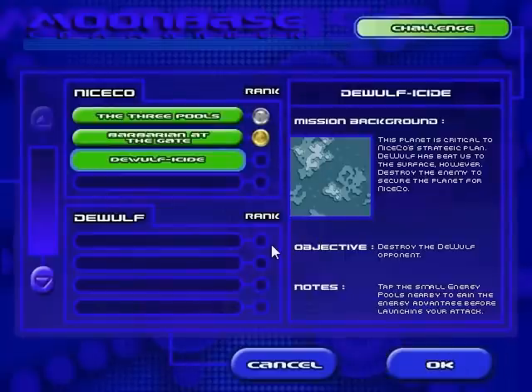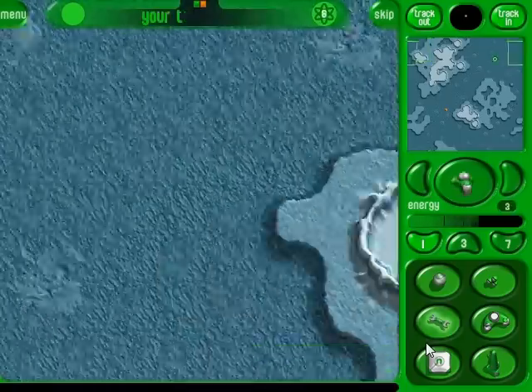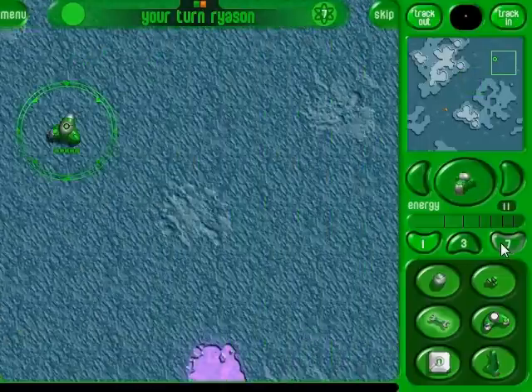I'm just not going to bother saving the replays for this. This planet shows a high reading of resource levels — we want this planet, but DeWolf Industrial has gotten there first. How dare they. We can reduce nuisance from the planet and claim it as our own. Our objective here is to DeWolficide DeWolf. Let us go beat up DeWolf, because heck with them.